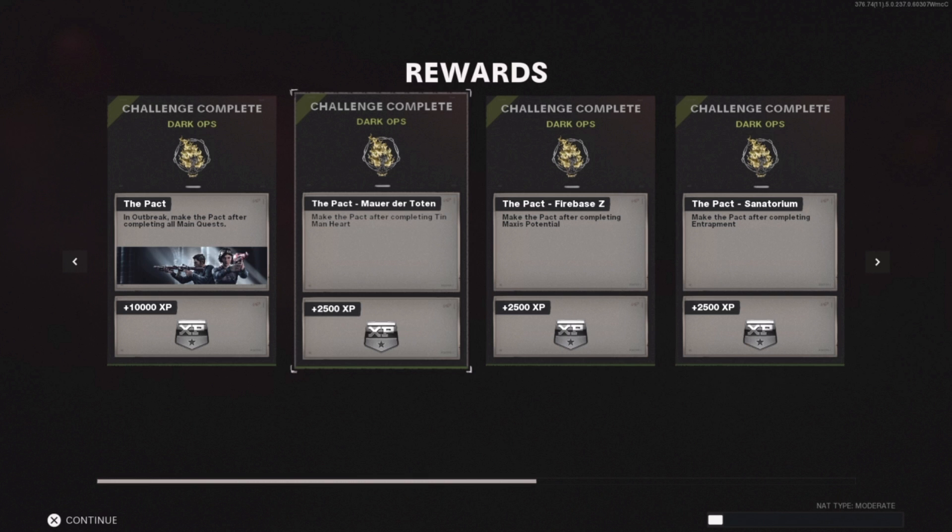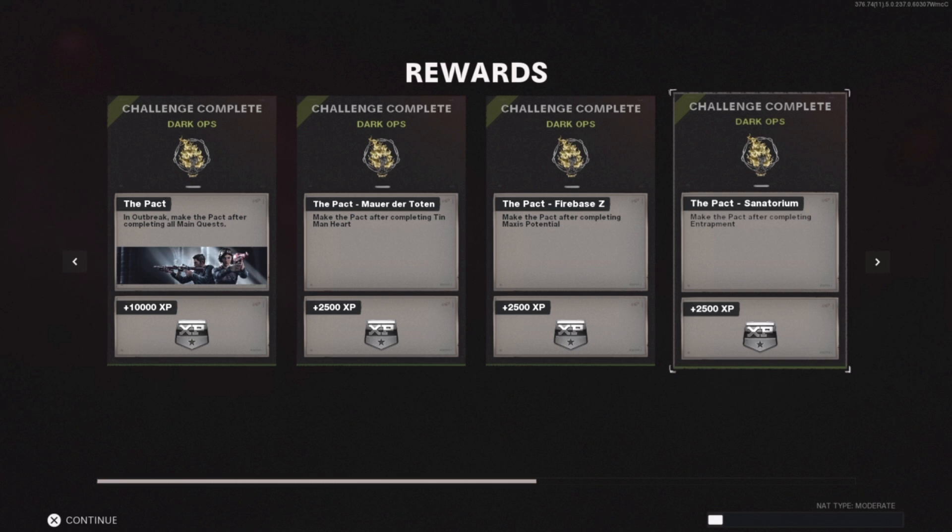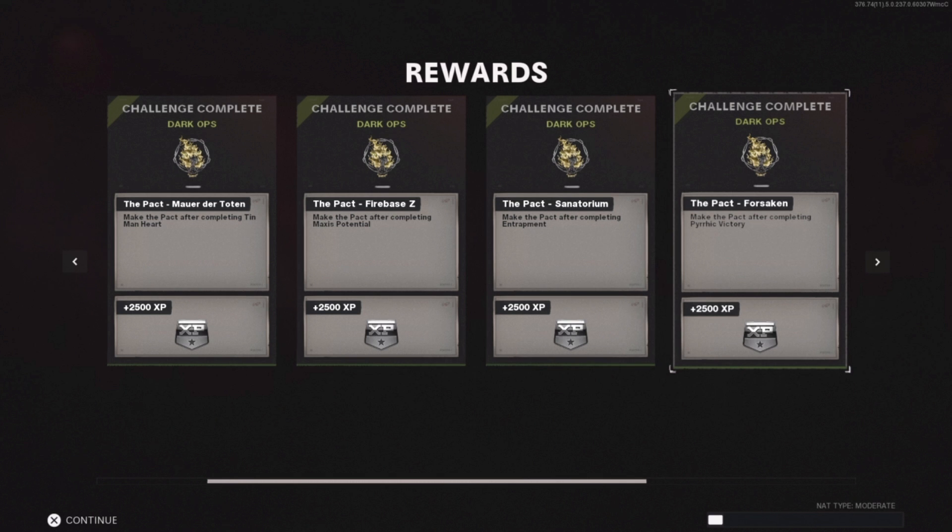Once you've done that and you get your rewards right here, we'll go through them. So you get the Pact Calling Cards. You get that Calling Card right there, the Pact Mauer der Toten, the Pact Firebase Z, the Pact Sanatorium. I don't see Die Machine on there, but it is on there — you will have Die Machine as well. Pretty much what this does is it gives you Tier 3 Rarity on all your weapons every time you spawn into one of these maps. So you get the Purple, which is the Tier 3 Rarity on your weapons right away as soon as you spawn in.